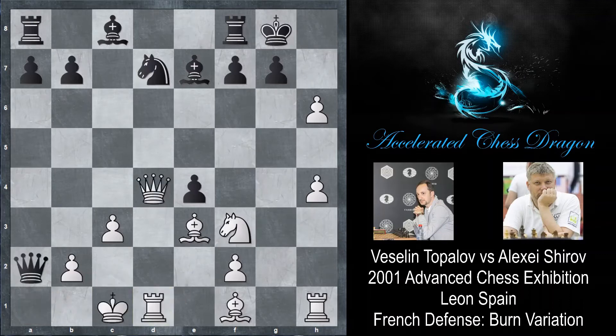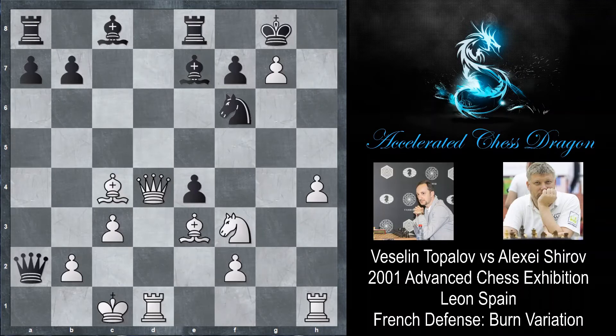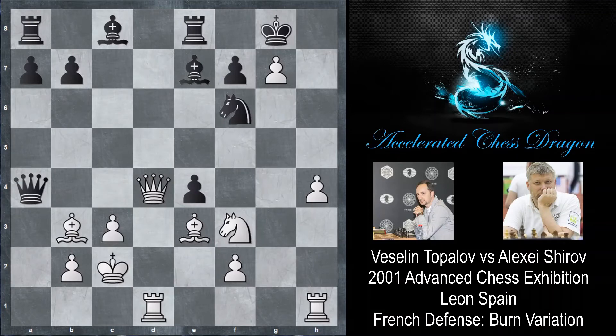Instead, knight f6, blocking the threat towards the g7 pawn, and now h takes g7, rook to e8, sidestepping because the rook was attacked, and now bishop c4, attacking the queen and forcing it to check or move away - in that case Topalov would save his knight on f3. Shirov plays queen to a1 check, king to c2, queen a4 check, and now bishop b3. If queen takes d4, knight takes d4, and Topalov saves his knight - it's no longer attacked by the e4 pawn.